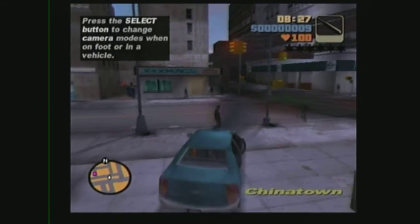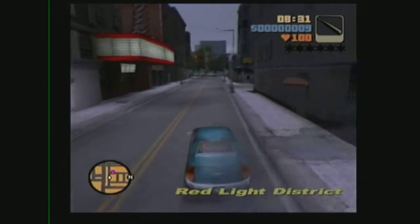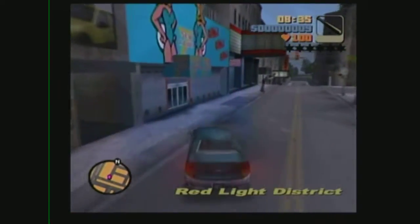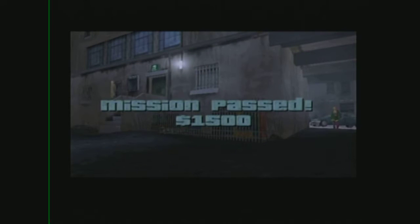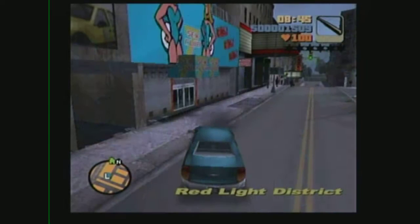So in the select plan I can change camera modes when I'm on foot or in a vehicle. That was so crazy, I was about to get busted. Nice, 1500 - that was so easy. The cop was on his way.